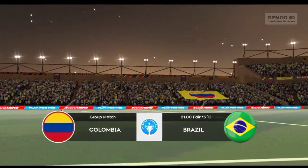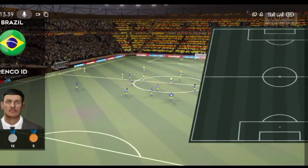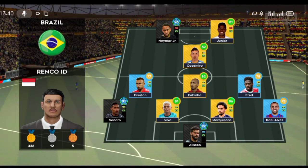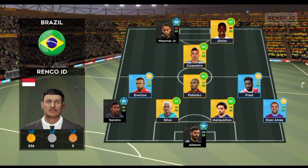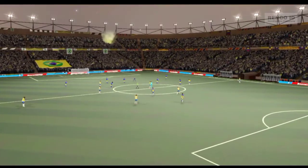Everyone will be watching this game. They're playing on a worldwide scale to win the International Cup. They're going attacking with a 4-3-3 formation. An attacking formation, 4-3-1-2, is using an attacking midfielder to support their strike partnership.